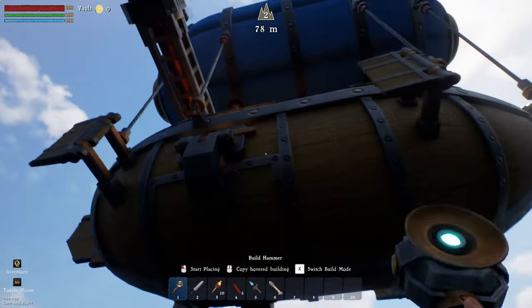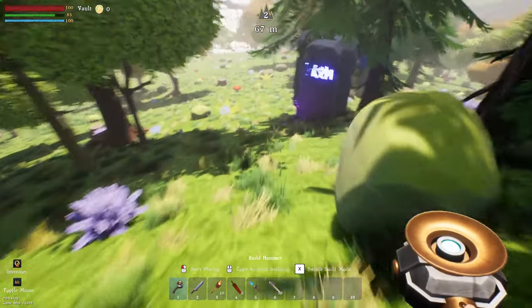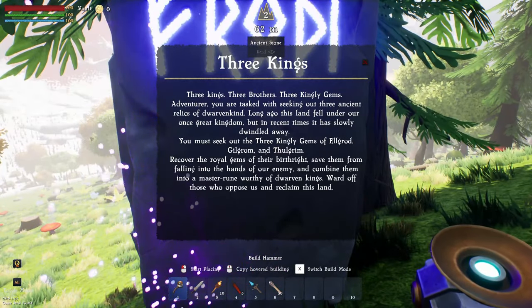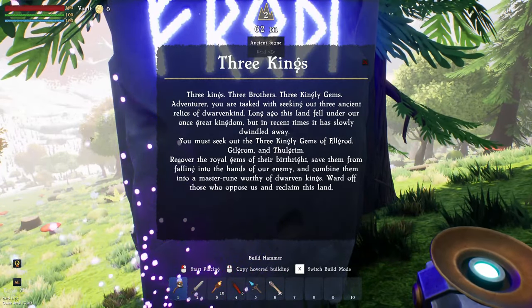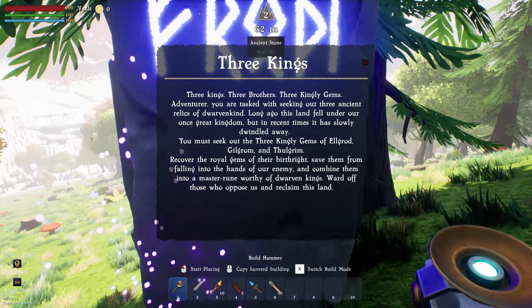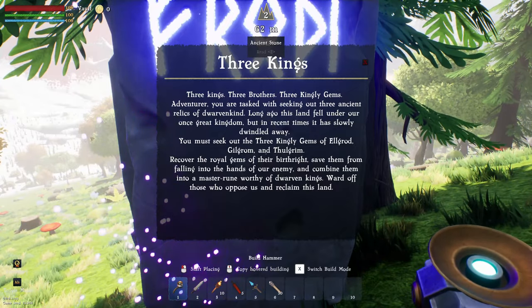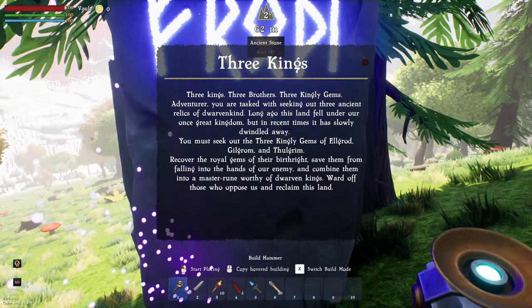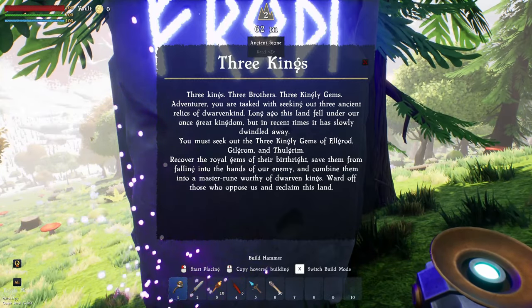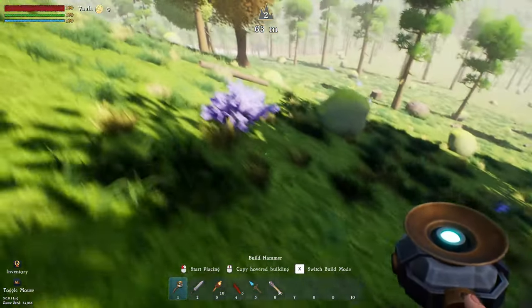Right, let's see what this game has to offer. Ancient stone: three kings, three brothers, three kingly gems. You are tasked with seeking out three ancient relics of dwarven kind. This land once fell under a great kingdom but has slowly dwindled away. You must seek out the three kingly gems of Elgrod, Gilgrod, and Thalgrim — recover the royal gems, save them from enemies, combine them into a master rune, and reclaim this land.